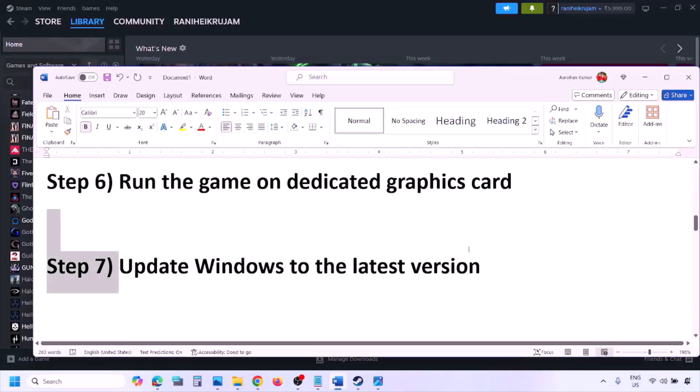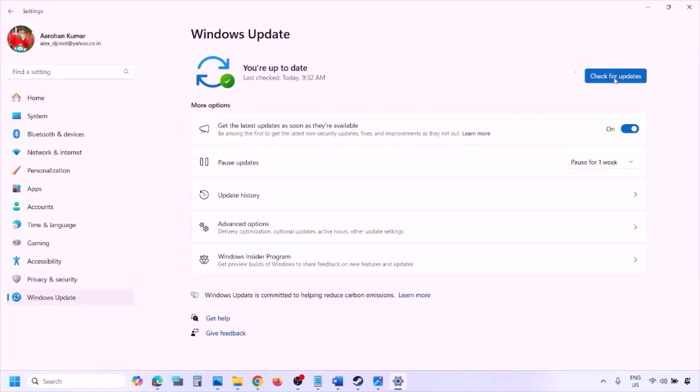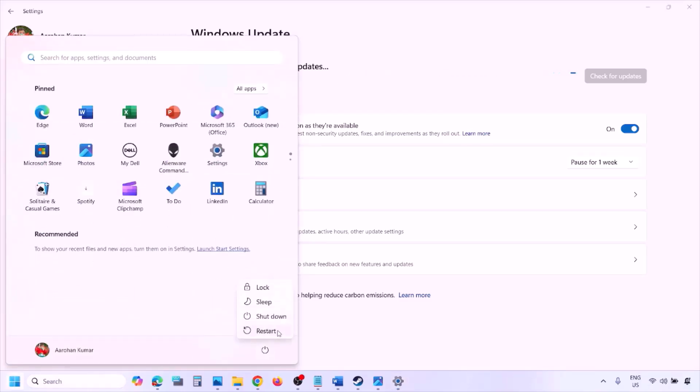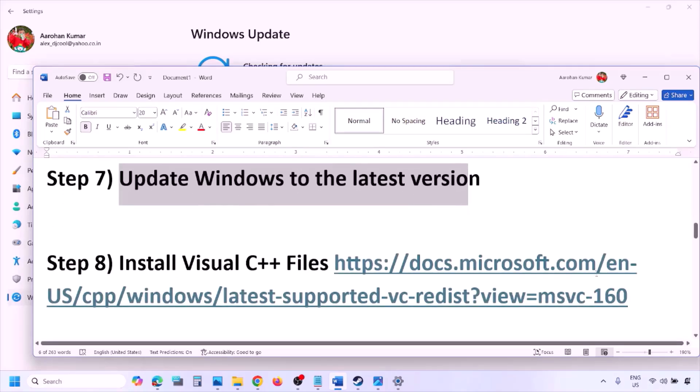The next step is to update Windows to the latest version. Go to Windows Settings, go to Windows Update, and click Check for Updates. Once all updates are installed, restart your computer and after the restart launch the game and check.